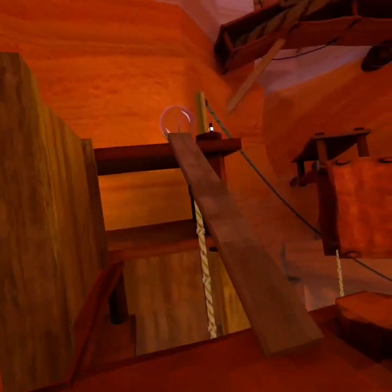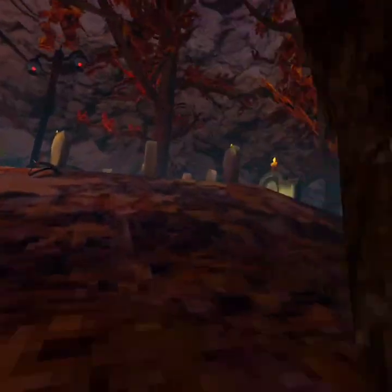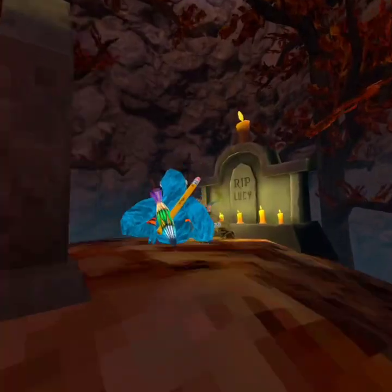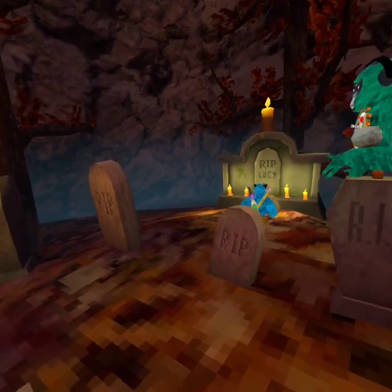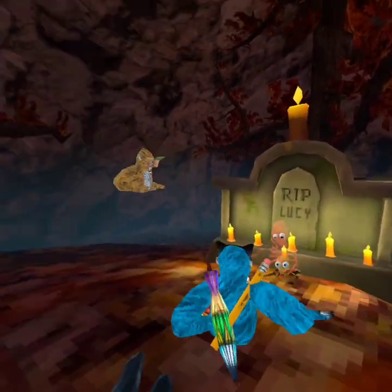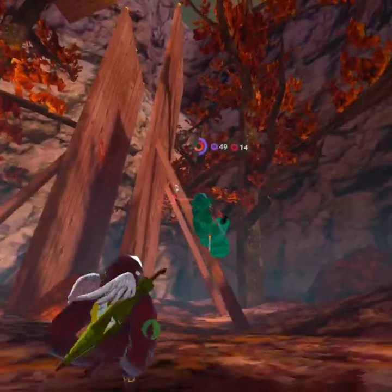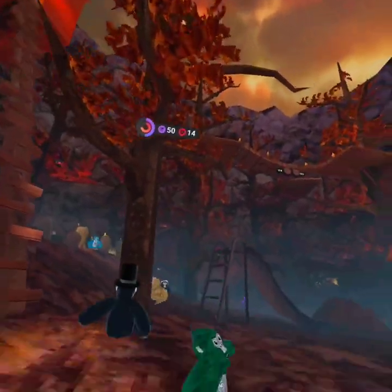Now for the moment you guys have all been waiting for — I'm summoning Lucy in public lobbies. Editor, pull the clip. How does this thing work? Or do you just go over here and wait — what is that? Wait, what is that guys? That's Lucy! That's Lucy! Oh, he's going for you — go green, see you later!